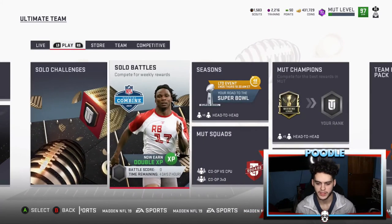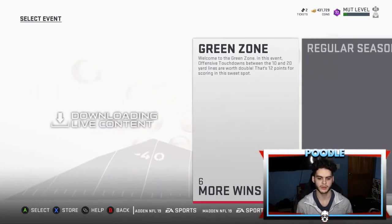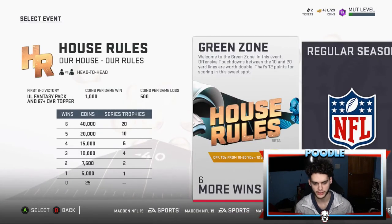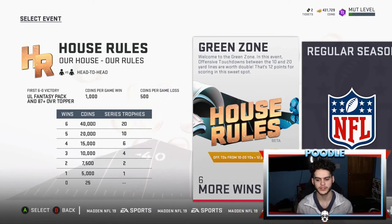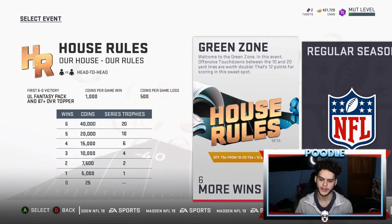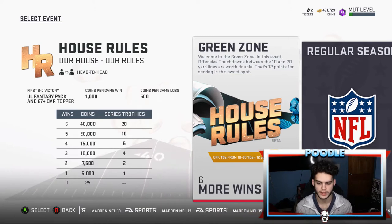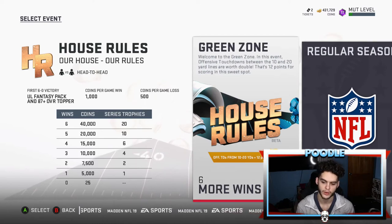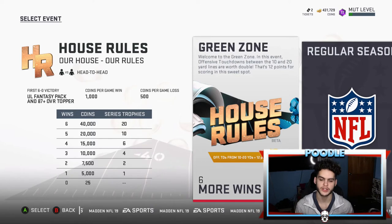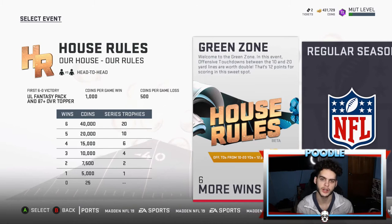If you go over to Seasons and head over to the new House Rules challenge — the Green Zone challenge — the way this works is: offensive touchdowns between the 10 and 20 yard lines are worth double, that's 12 points for scoring the sweet spot. So anything from the red zone to the touchdown — no long touchdowns pretty much this week.